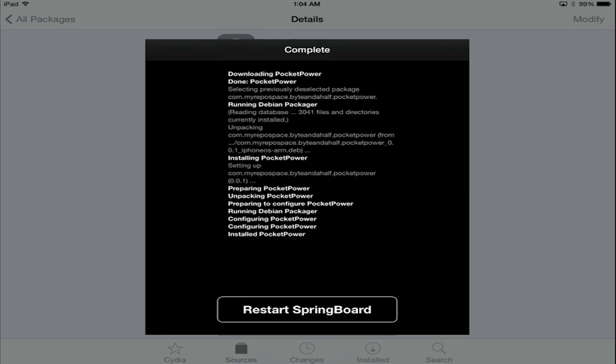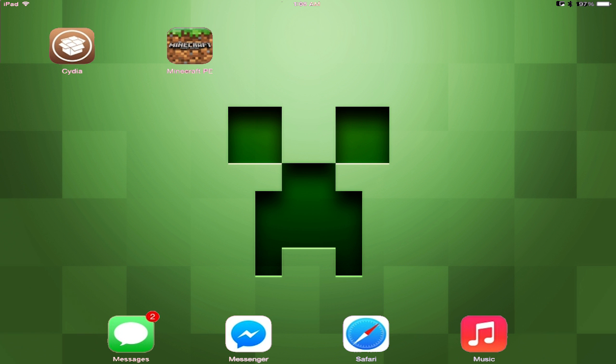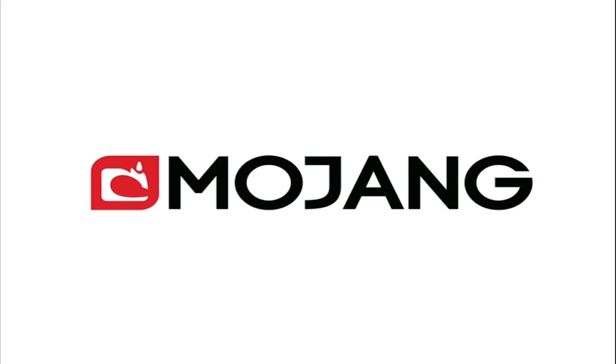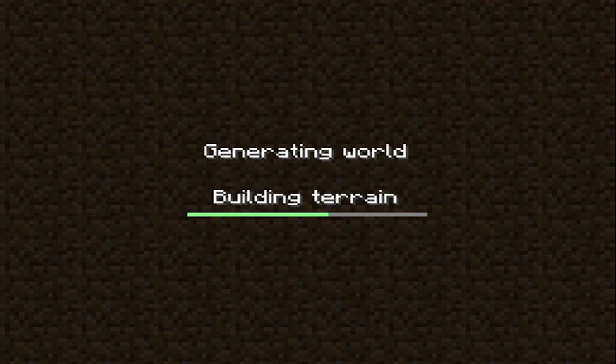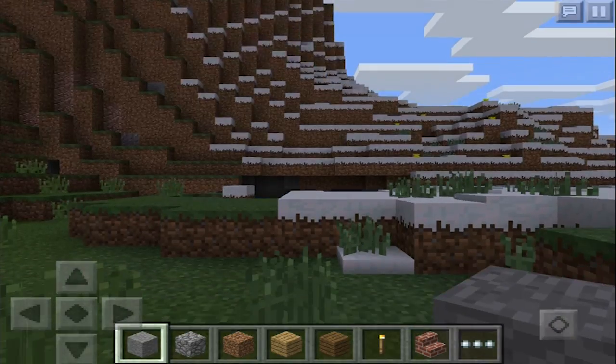Once that's done, go ahead and restart your springboard. Once your device comes back on, go ahead and open up Minecraft Pocket Edition. I'm going to play and create a new world in creative just to show you that the Redstone stuff is actually there.